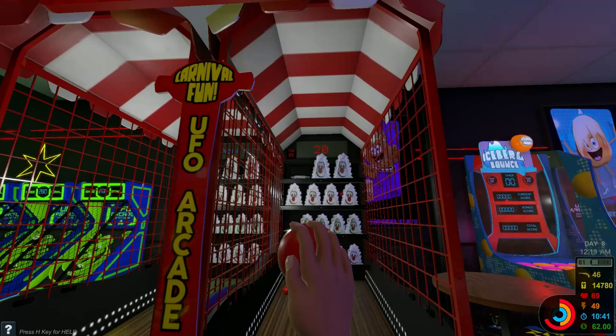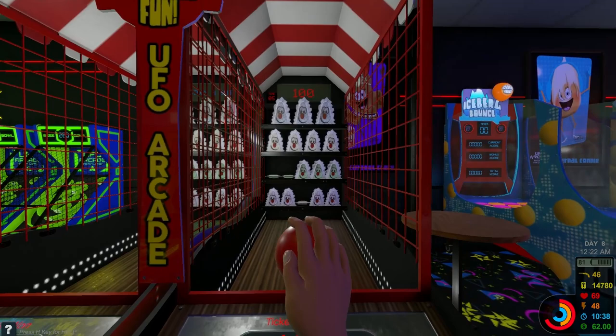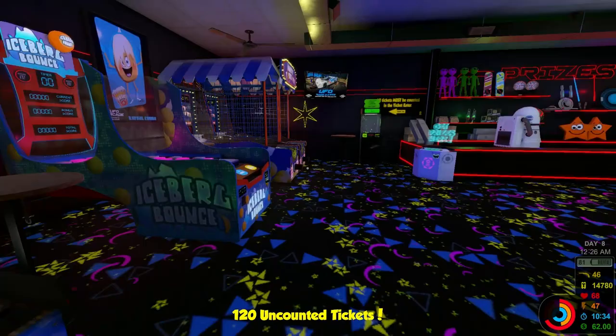Oh. Oh, it's him again. That's not fair. You can't be the same one that fell down. What? You were the same one that fell down for a while. That's not fair. You have to be a different one. Okay. Iceberg bounce. Let's try it. The yellow is 100. The blue is 1. And the pink is 50.